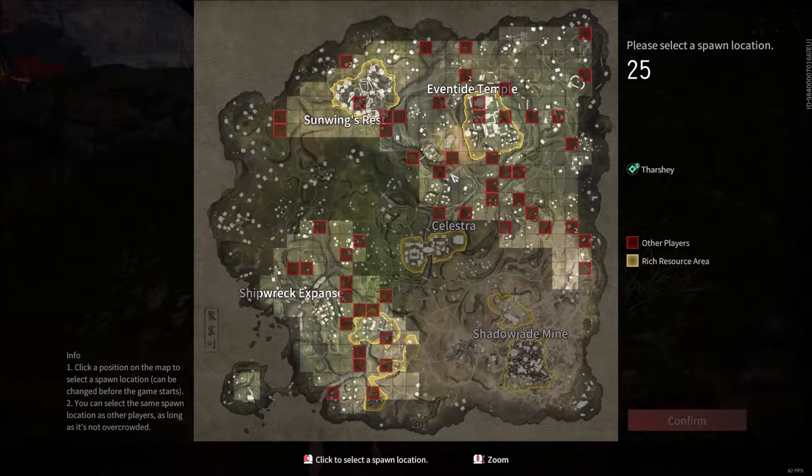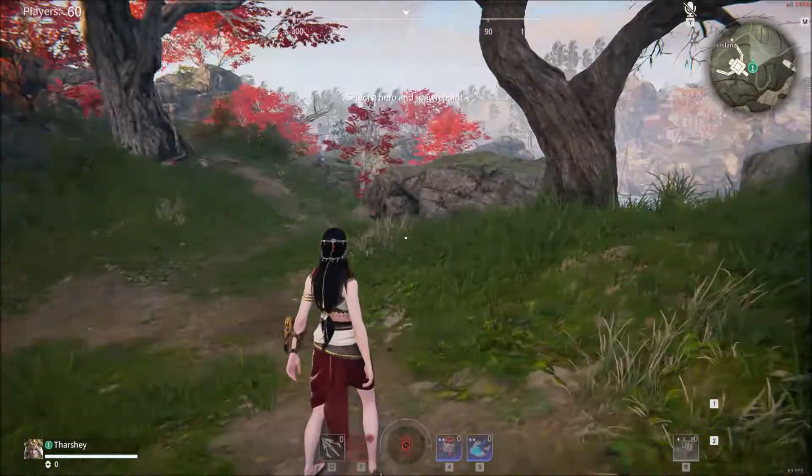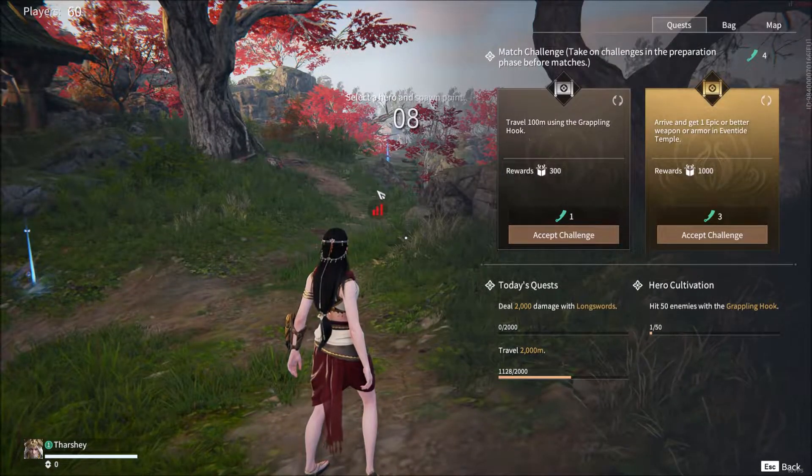Spawn point — where do we want to spawn? We could spawn in a high loot area, but we could just spawn alone and then actually have a chance to build up. Actually you know what, let's go here. This is like the edge of a high loot area and there's not too many people around us, so let's hope.